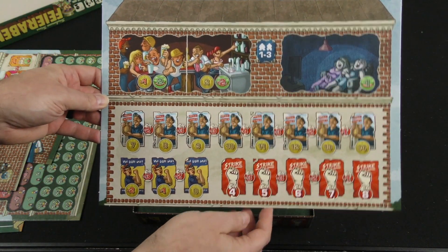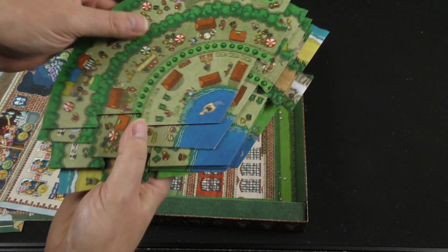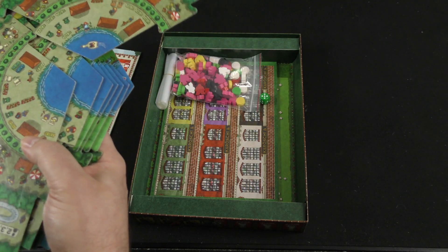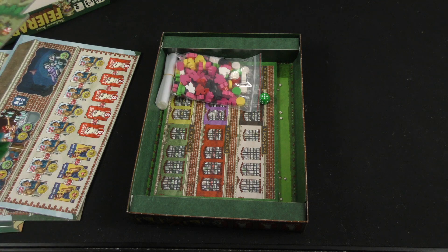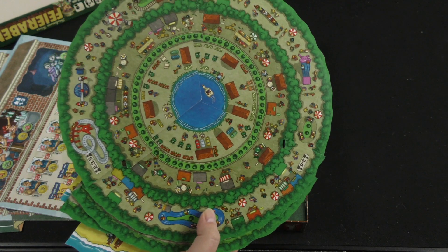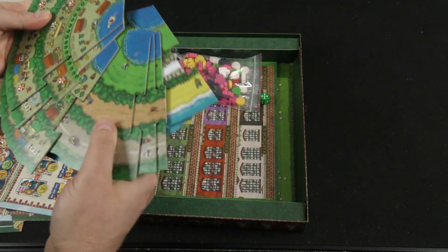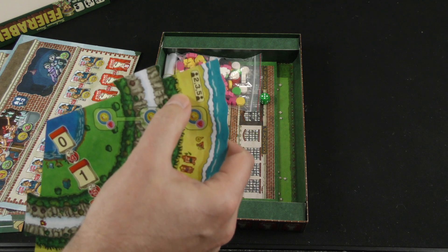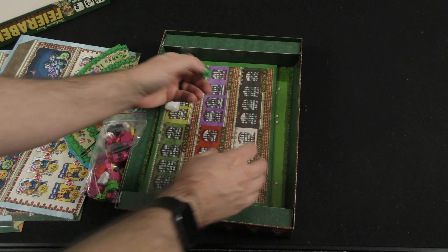Our 1-3 player board. And then other boards that are going to be put together in a circular kind of setup. It looks like there are multiples that can be created from these boards. These are double-sided and they have different outcomes, I would imagine, but also based upon player counts. I don't know if those are randomized or if you choose them based on player count — I'm sure that's covered in the rules.